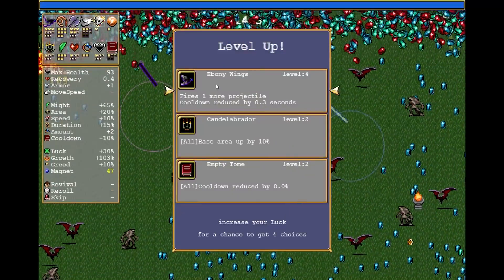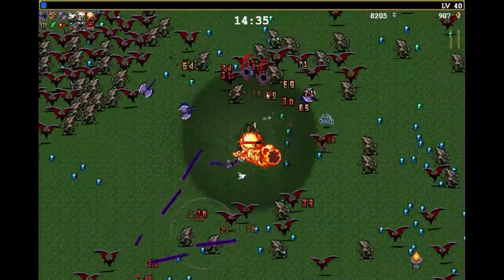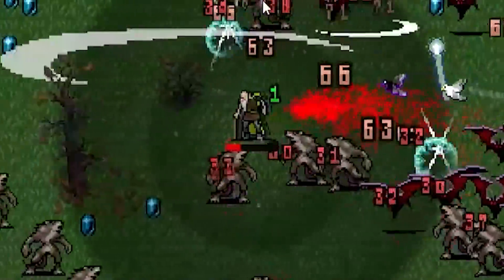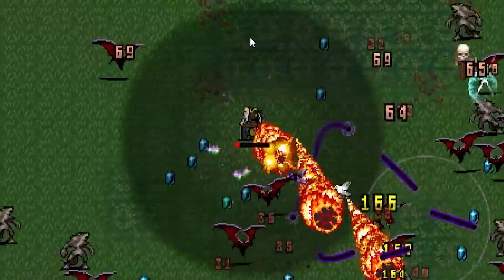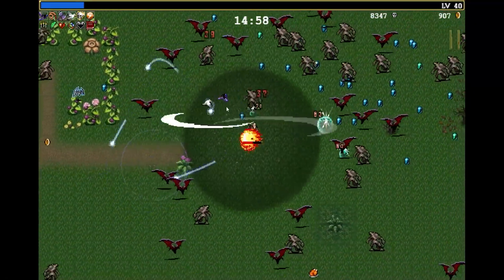But we are getting lots of gems. So out of everything here, let's just take the ebony wings — I need more damage getting out in a bigger area. We're not killing things quick enough. That was close. There was some food around somewhere — where was that food? I found the food — grab it. Okay, we're okay for a second.